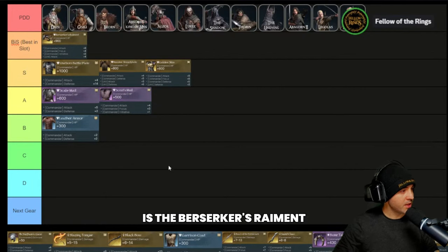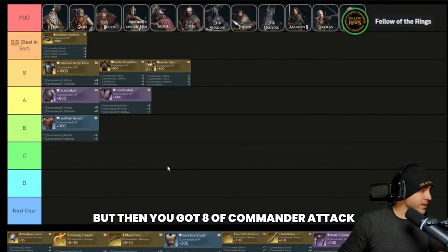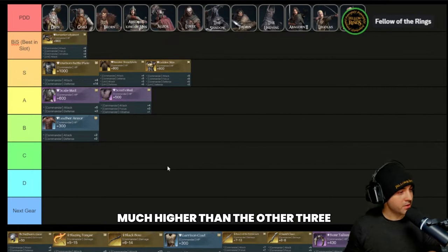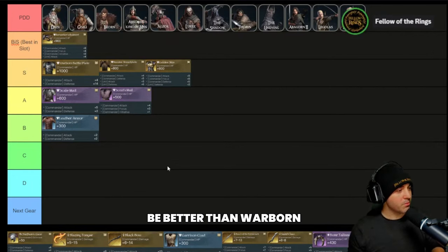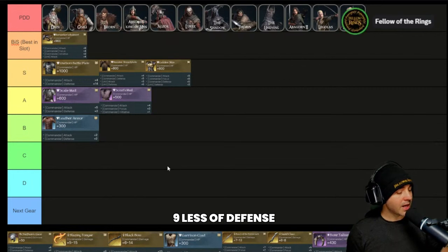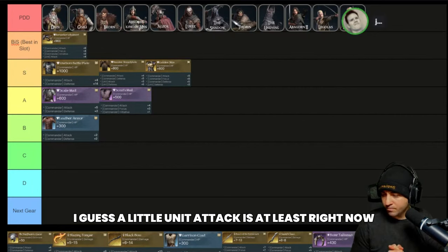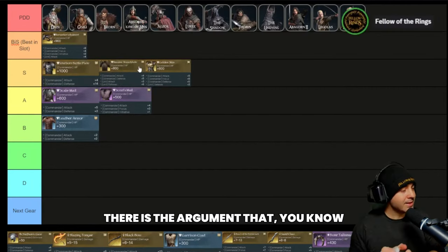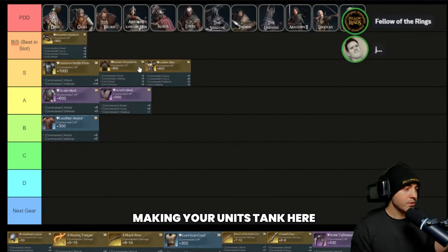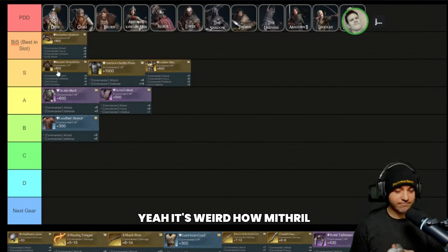The best-in-slot piece of armor for your physical commander damage dealer is the Berserker's Raiment — it has 900 commander HP and eight commander attack, much higher than the other three, so it sits at best-in-slot. Now, why would Massive Breastplate be ranked above Warmborn Battle Plate when it has the same attack, 200 less HP, and nine less defense? I just prefer that it gives unit defense — it seems better than commander defense right now, and it makes your commander's units tankier. But I can see the argument either way.